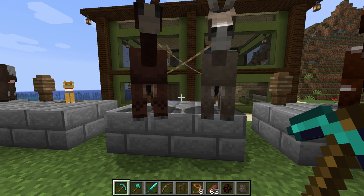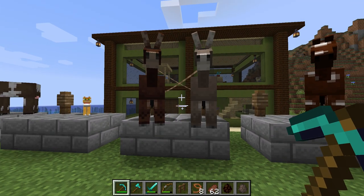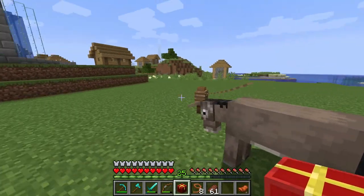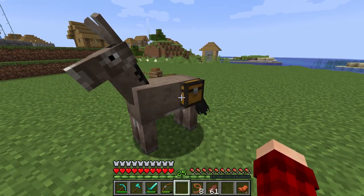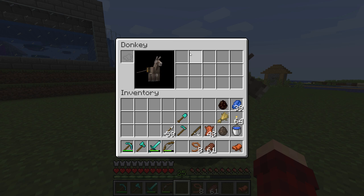Number 3 is going to go to the donkey and the mule. Although mules do not spawn naturally, they can spawn through crossbreeding a horse with a donkey. Not only are you able to equip a mule or donkey with a saddle and ride it, but you are also able to equip them with a chest, giving the mule or donkey 15 more inventory slots.